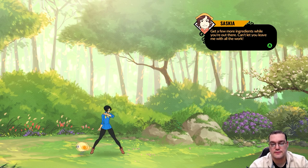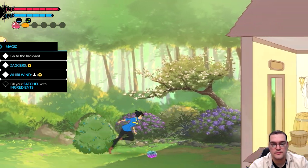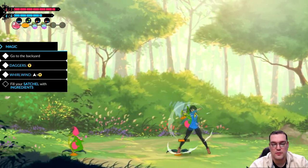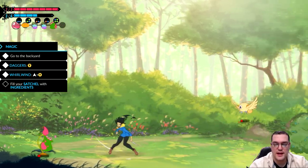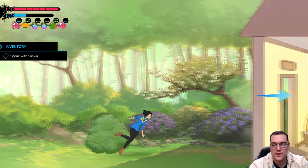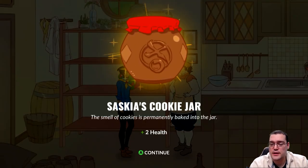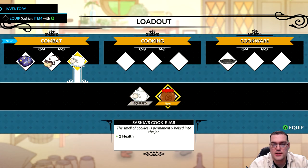You then fill your satchel with ingredients fairly quickly using your newly learned abilities. The whirlwind ability is very useful for stationary enemies as they can't really escape, while the daggers are useful for flying creatures. Once the satchel is full, it's time for a final goodbye — your sister asks if you have underwear, you say yes, and she awards you a small token: plus one mana, plus one health.